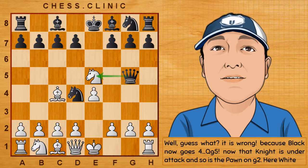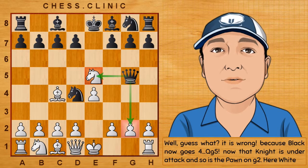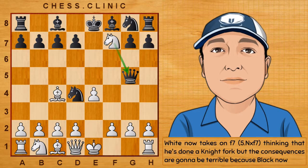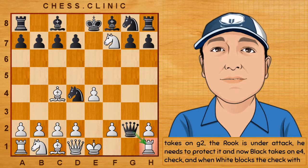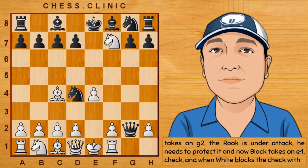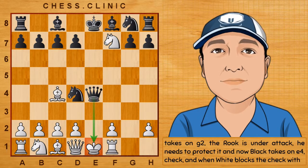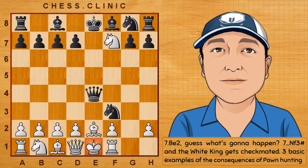Black now goes Qg5 — that Knight is under attack and so is the pawn on g2. White now takes on f7 thinking he's done a Knight fork, but the consequences are going to be terrible. Because Black now takes on g2, the rook is under attack and needs to be protected. Black takes on e4 — check. When White blocks the check with Be2, Knight to f3 and the White King gets checkmated.